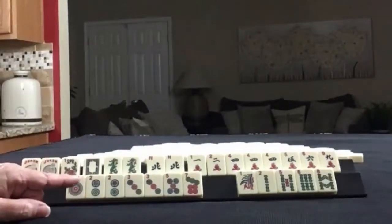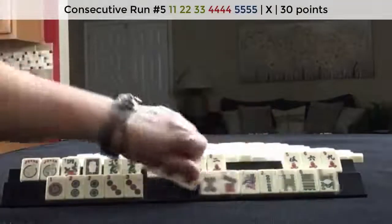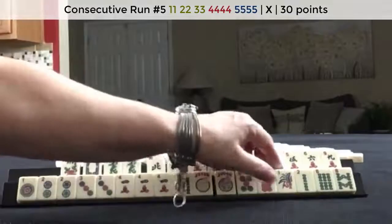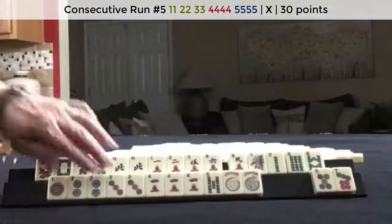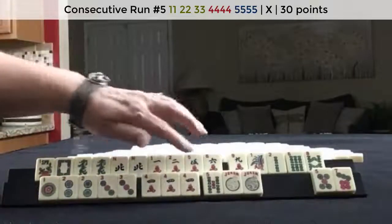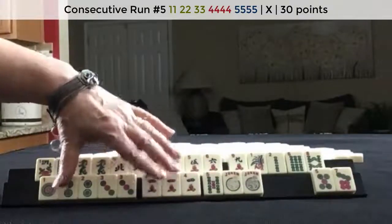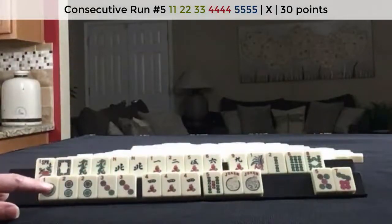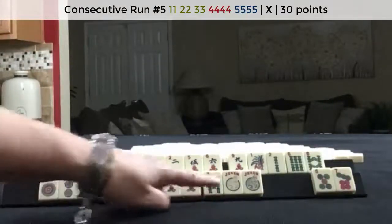If these were my tiles, I think I would try to push for a pure hand — 1, 2, 3, 4, 5. Use these. Depending on what happens, kong here, and try to hold off on declaring this hand until it is pure — because we can kong here and then wait for the one. I would hold this as long as possible to try to get this to be pure. No jokers. That would be a 60-point hand.